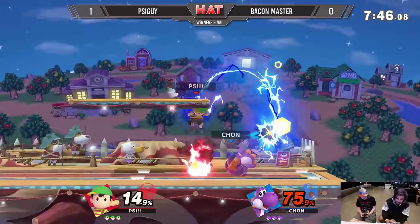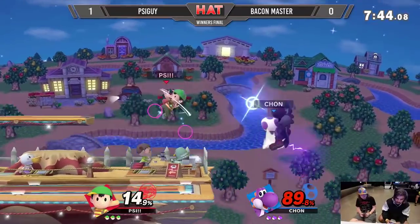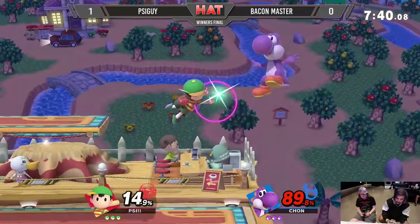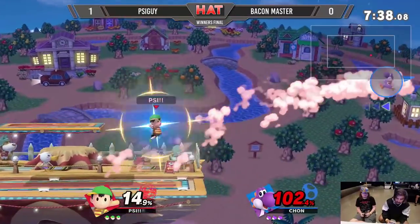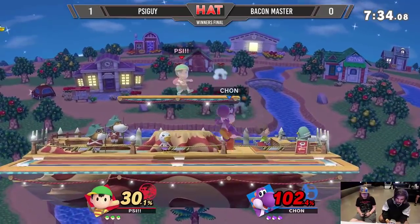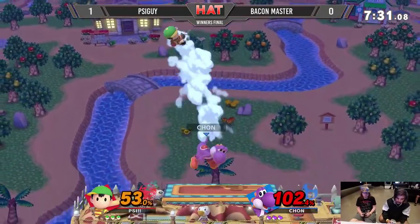Yoshi when he edge guards and when he gets kills, they usually come off the side. Some are off the top, but Ness is also a character that kills off the side so frequently. If Psy Guy is not careful he's gonna be dying — Bacon Master already up to a pretty disgusting percent.